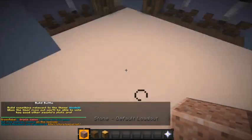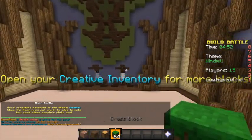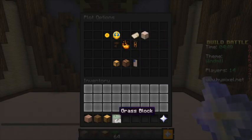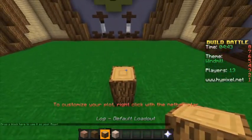The guy's a hacker. Okay, what do we have to build? A windmill! Oh gosh. Also guys, I am using a new texture pack, so I might be really bad at building, or either really good. I might actually change it — that's gonna take, like, half a minute or something.